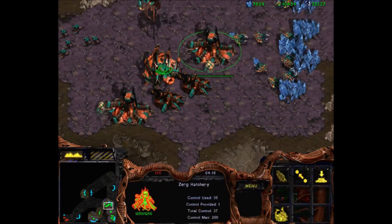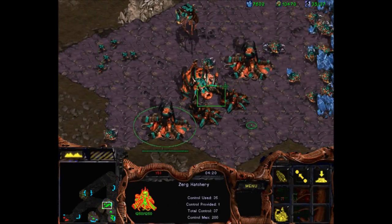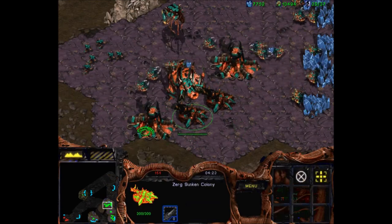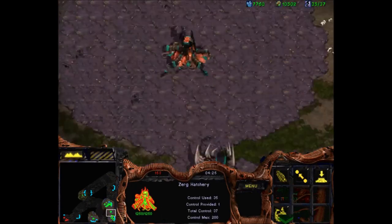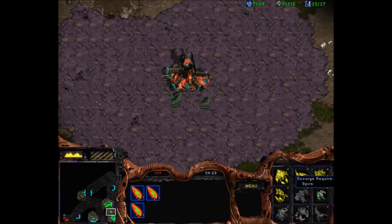I'll show you the difference in defensive power. Imagine you just had two sunken colonies all by themselves out in front and 12 zealots walked in — who do you think wins that fight? If you've played a little bit, you'd say yeah, 12 zealots versus two sunken colonies, easy. They could probably beat four or five in a straight-up fight. However, with our sim city we've totally changed the game.